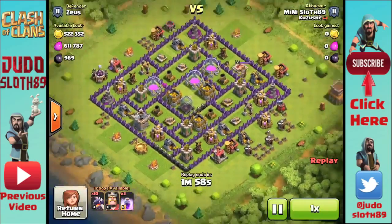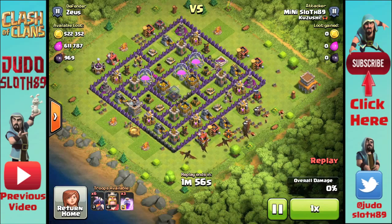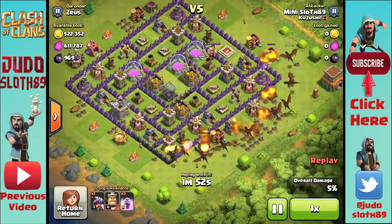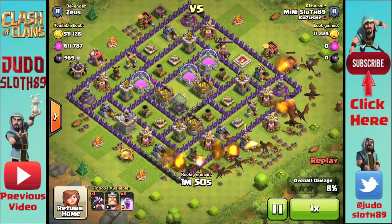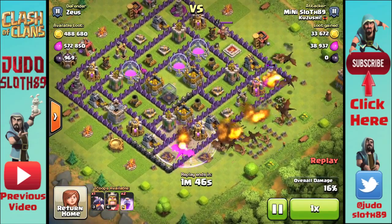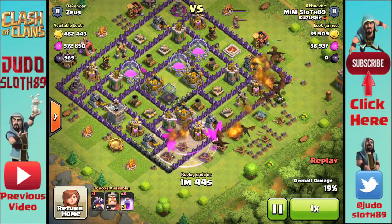What is going on guys, Judo Sloth here. I just wanted to show you a couple of raids from my mini account. This is the kind of loot I'm finding right now in silver leagues. I'm farming with dragons, but this is my mini account so I don't have a lot of time to be on it.